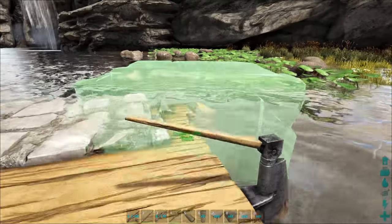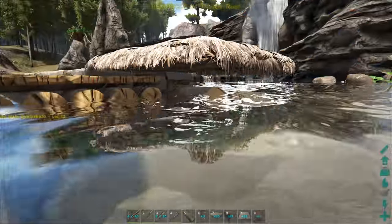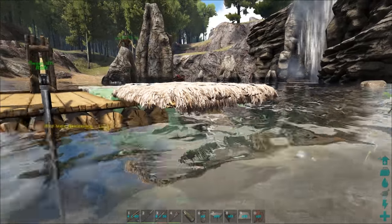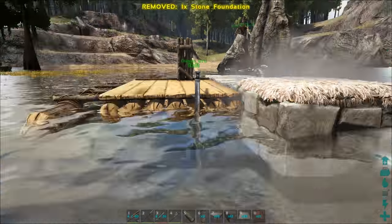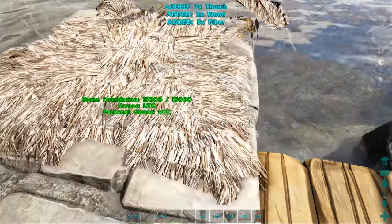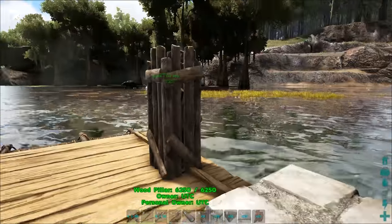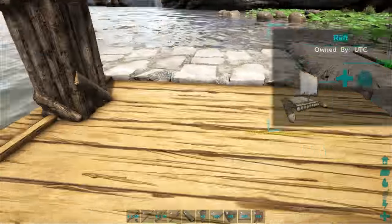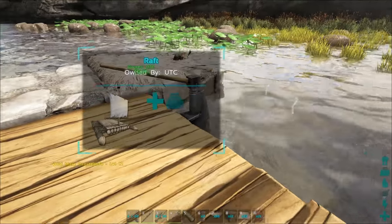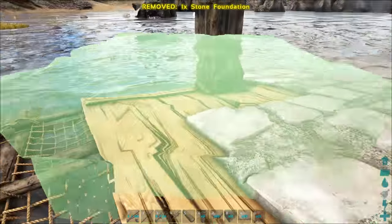If you run into a problem extending off the back, here's a trick: snatch a thatch ceiling and put it right there, and you can cheat and extend a foundation out here past the natural limits of the raft. Smash the thatch ceiling and now you've got foundations everywhere you need them. This pillar was lowered enough times to get to this point — go one lower and the wood of the raft sticks through, which is important to note. As part of my design the rudder will not stick through.